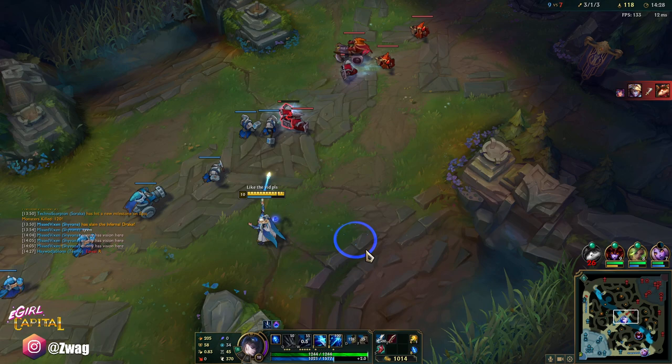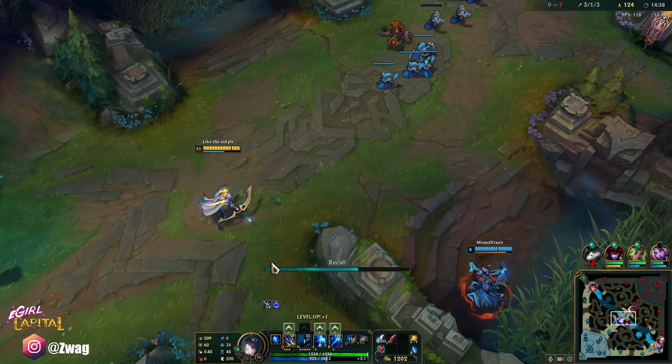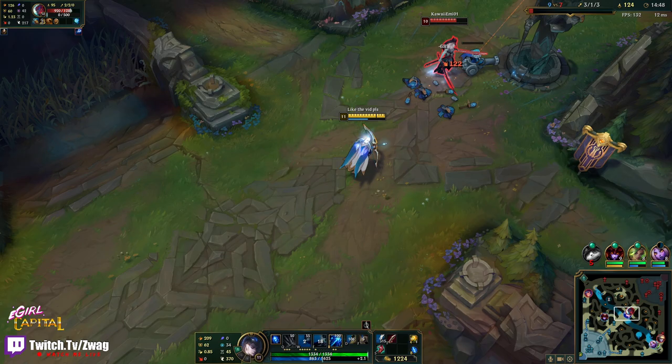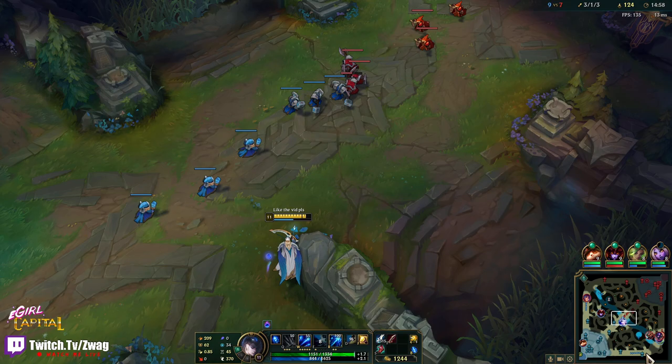Oh he got Ezreal ulted up there. I shouldn't be too bad versus Lillia because it's pretty hard for her to dodge my W. Udyr's probably on the top jungle. Nice, it's starting to hurt. It's getting low cooldown so we can keep hitting him with it. Can't arrow her.